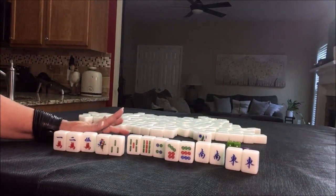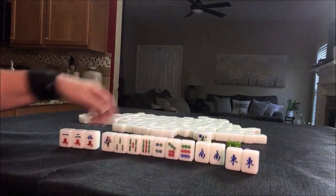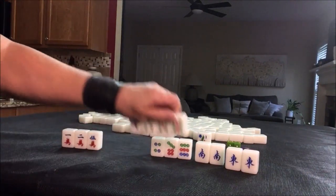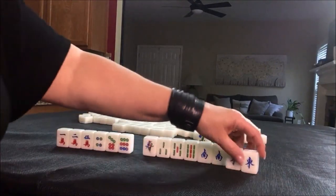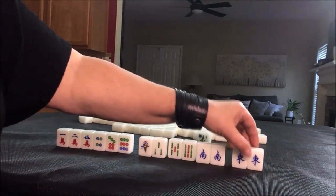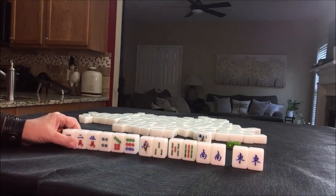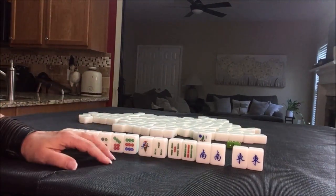If I were at a three fawn table, this would not work. We would need to pick a suit or pair up and pong. We have all singles, so I would pick a suit. Since we have more bams, I would focus on a half flush with bams. We could chow here, pong here and here — that's three blocks. Obviously we need more bams. Six discards — we would be an underdog at a three fawn table.